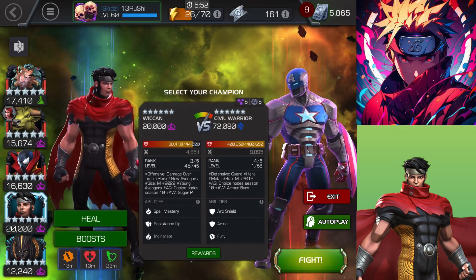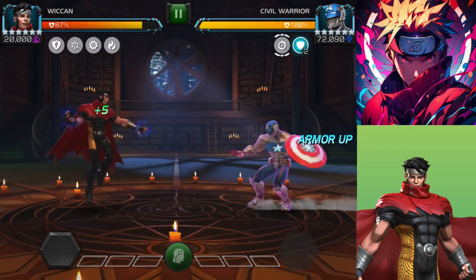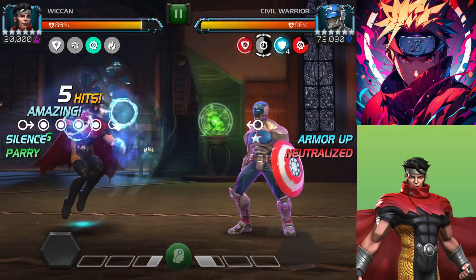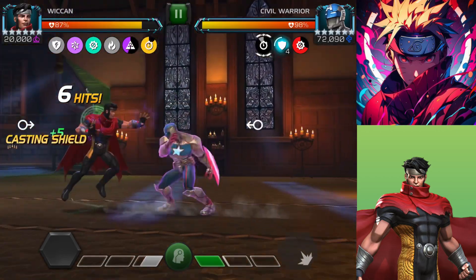The second node on this path is Mystic Ward — nullify ability fails 95 percent of the time. The third link node is Mystic Curse: whenever a mystic champion uses a special attack, it applies a poison to the defender equal to the attacker's attack rating.